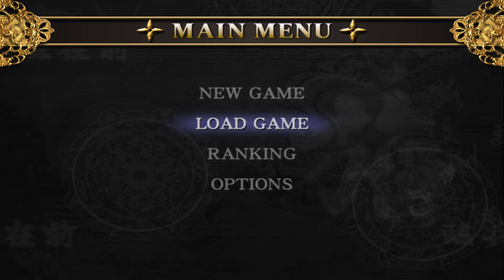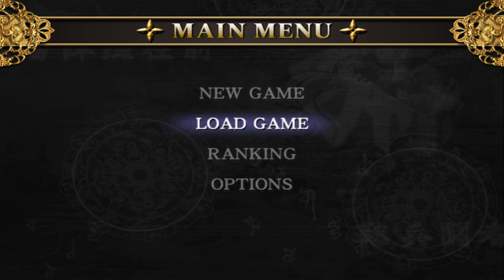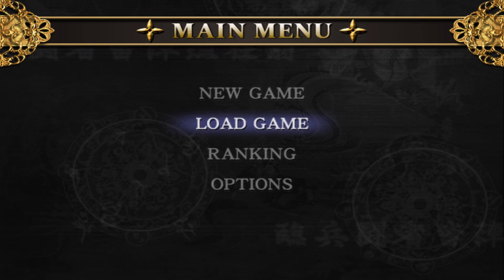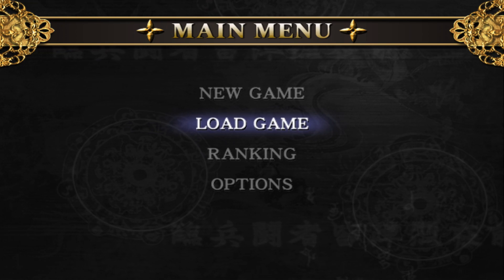Hey everybody, Guilty here. Got a question in the cord, aka Discord. Someone said they have Xemu and Ninja Gaiden Black — how do I unlock everything? That's a great question.